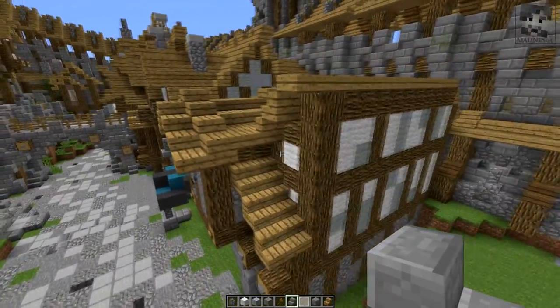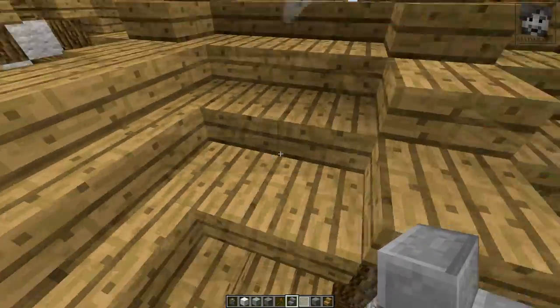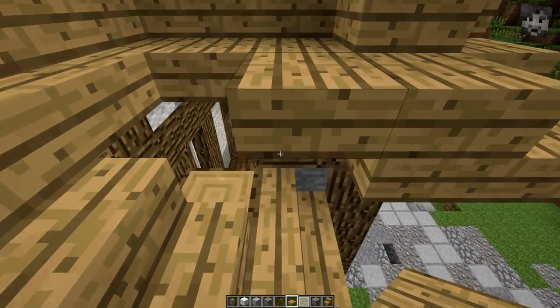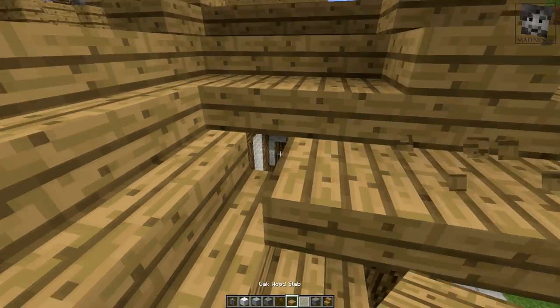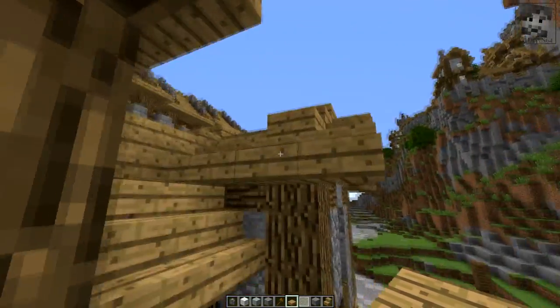I want to change the roof on this side a little bit to have it in the same shape as it is on the other side. But I don't really want to — I do think this is actually nicer if we have it like this, at least on this side.